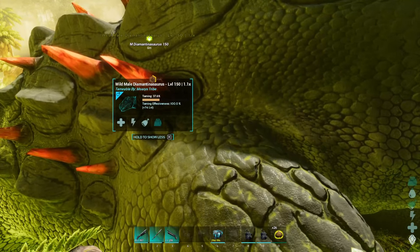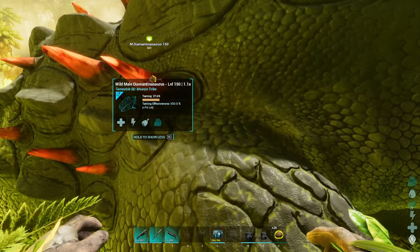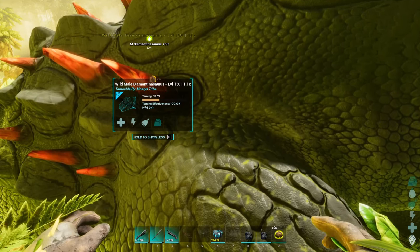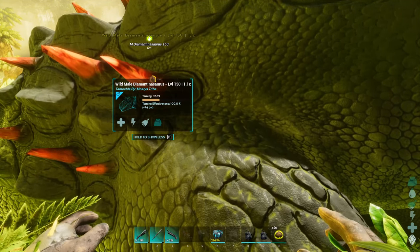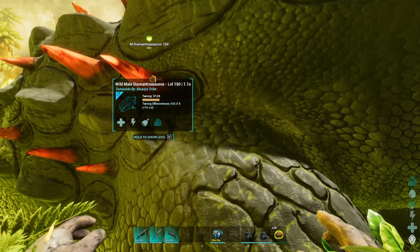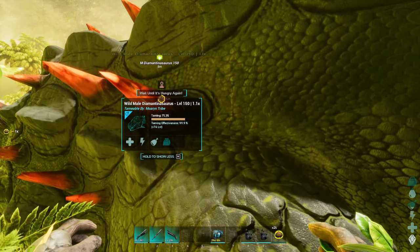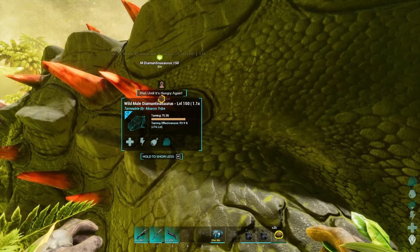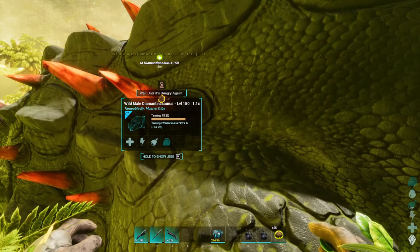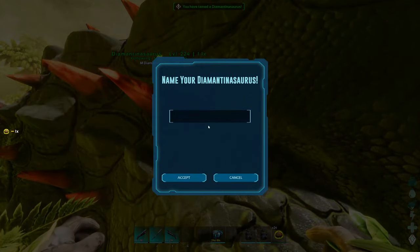I'm running 2x taming with single player settings on, so at level 150 this should be three feeds with its preferred kibble. I'm pretty sure it also eats vegetables, but I didn't do much testing — I only tested the kibble. I went from basic all the way up and it was getting like three percent from everything except Exceptional Kibble. I think for the rest of this episode I'll show off what it can do. Boom — nice, we got it tamed!